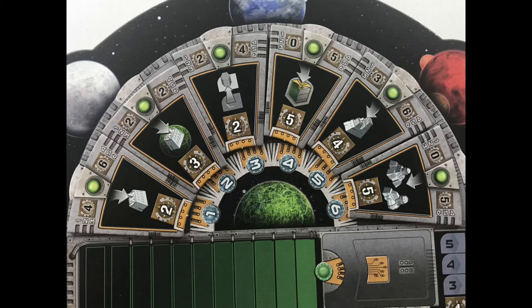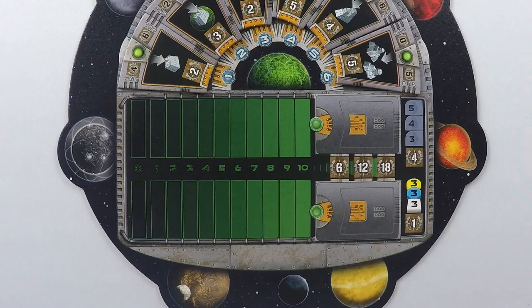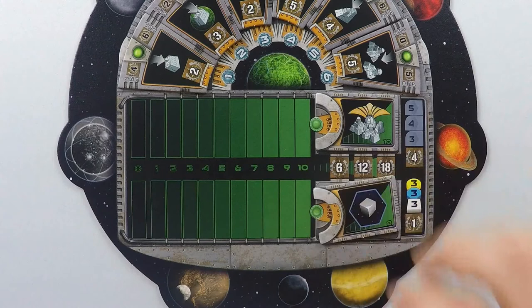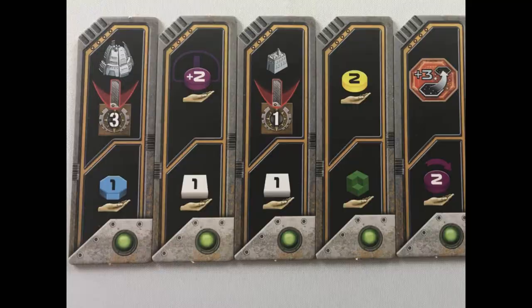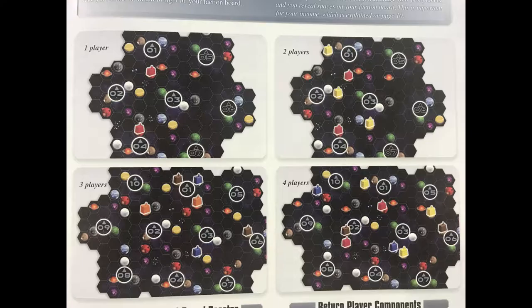These not only track the number of rounds throughout the game but they give a bonus for performing certain actions during the round the tile is active. For example, during the first round of this game, players will gain 2 points when they build a mine. Add 2 random final scoring tiles to each space on the scoreboard. Players can use a cube to track their progress on the end game scoring tiles on the adjacent tracks. Pick a number of random round boosters equal to the number of players plus 3 and return the rest to the box. Stack the rest of the resources near the board.